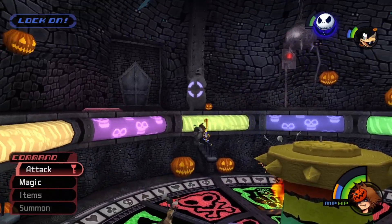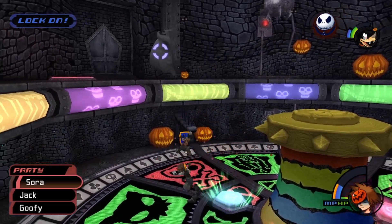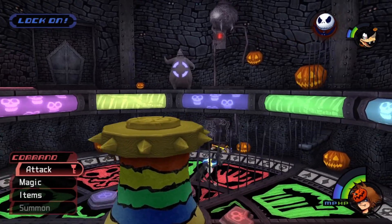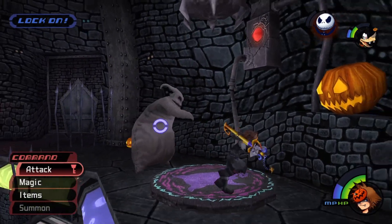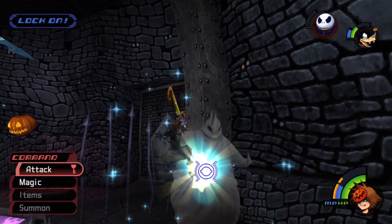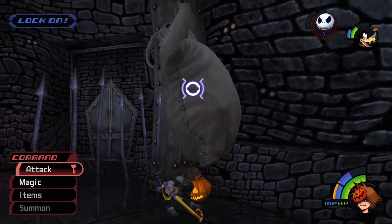Once Genie is gone and we only have Jack and Goofy back, make sure to dodge those dice that fall down. If they're the ones that aren't glowing and explode, you can try to knock and parry those back for a little bit of damage. Then again, once the buttons light up, step on one, hop over to Oogie Boogie, and get in some aerial combos.